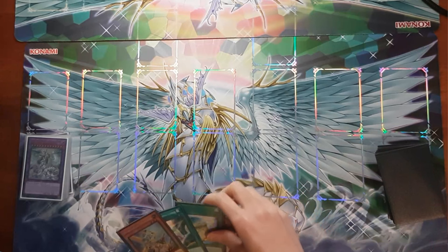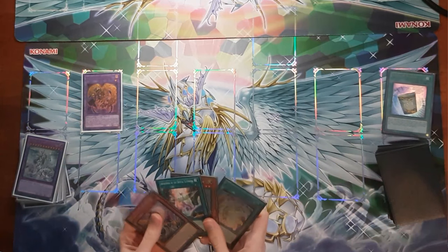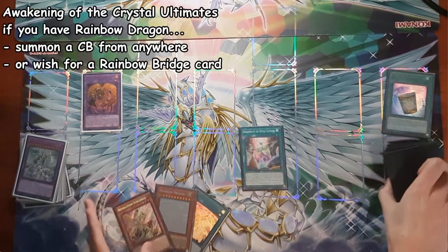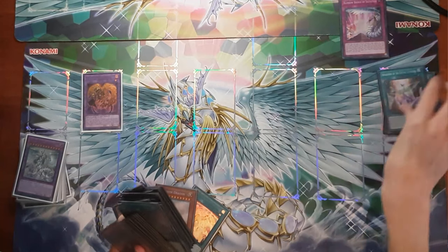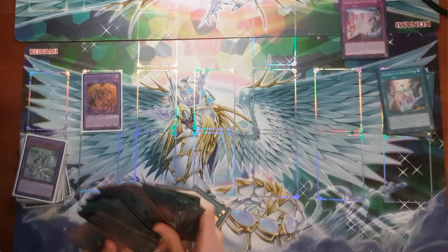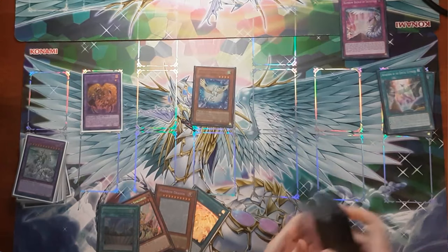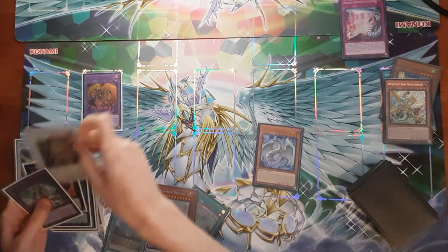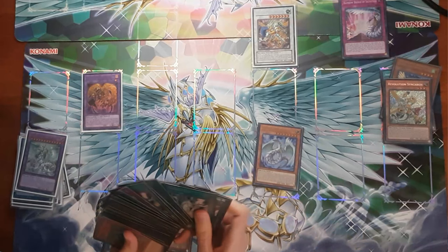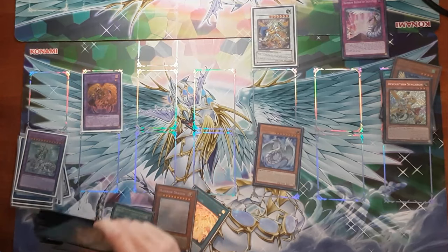Slightly weird hand, but I'm gonna go with it. Instant Fusion is gonna pop out Millennium Eyes Restrict, so that'll block things like Ash and Droll. I'm gonna need a Crystal Beast here, so I'll use Awakening of the Crystal Ultimate, and then go directly to Rainbow Bridge of Salvation, which I can banish to search for a Crystal Beast and a field spell. I'll grab Sapphire Pegasus and Ancient City Rainbow Ruins. I'll Normal Summon the Sapphire Pegasus, which can now Crystalize Rainbow, and from the hand I can Synchro Summon Power Tool Dragon. Using Power Tool Dragon's effect, I can add one of three random equip spells from my deck — but they can be three of the same equip spell, so hello Golden Rule!